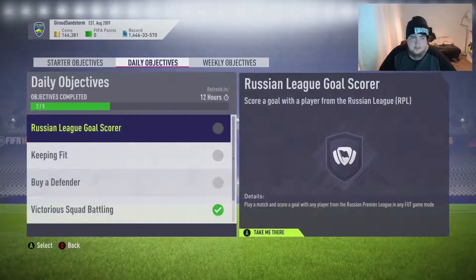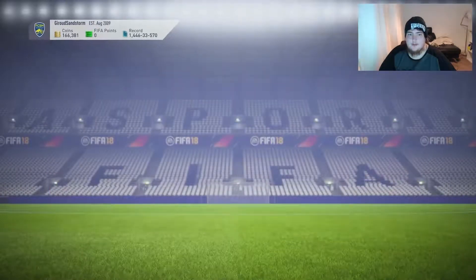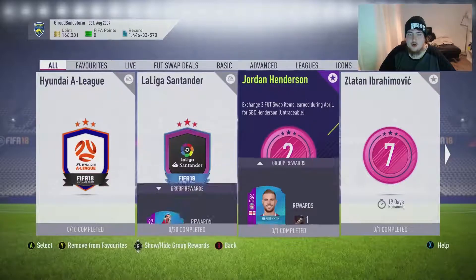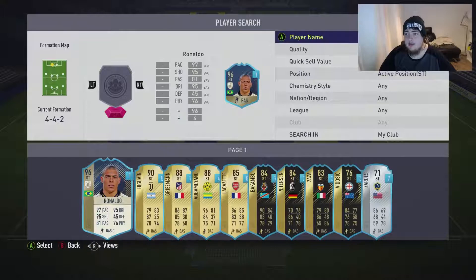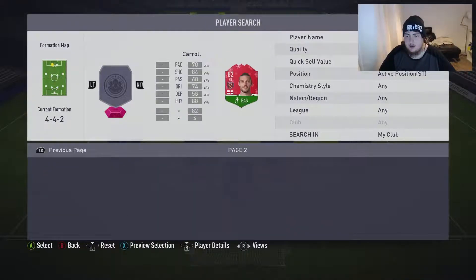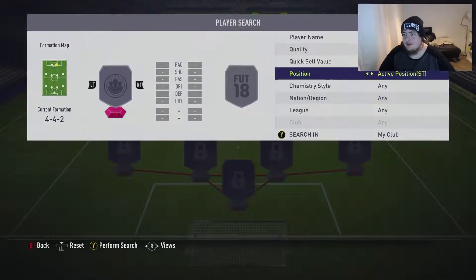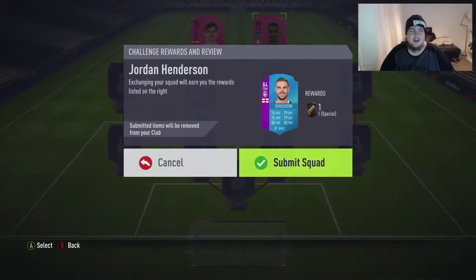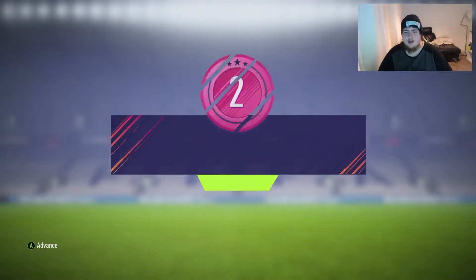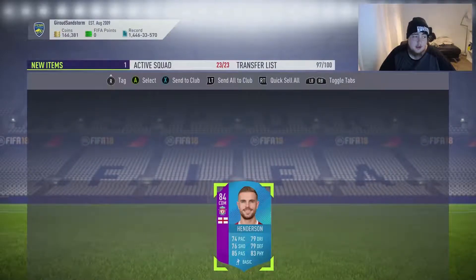Now we're going to complete our first foot swap SBC. Here he is — Jordan Henderson, the first one we're going to do. Let's go special, low to high. There's Llorente — never going to get used — and the left mid. We'll go ahead and submit this for the 84-rated Jordan Henderson. A Liverpool special card, 84-rated Henderson. I do want that — look at all those nice round stats.